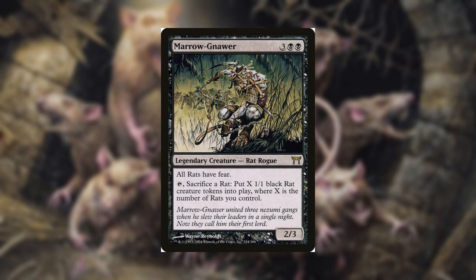Maronour is a 2/3 for 5 and says all rats have fear. His activated ability states: tap and sacrifice a rat to put X 1/1 black rat creature tokens into play, where X is the number of rats you control. This is a fun commander that can spit out a ridiculous amount of rats very fast, which will enable you to have the stinkiest board state out of all your opponents.